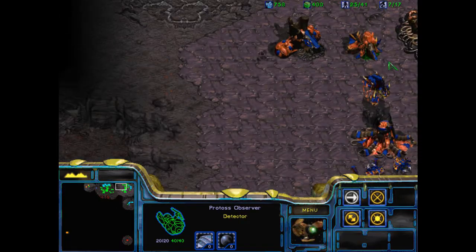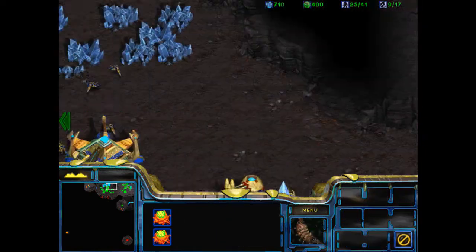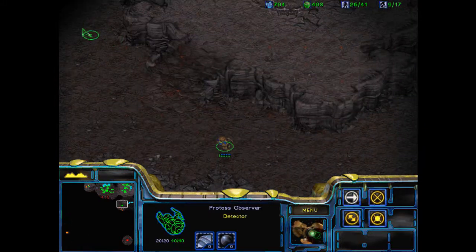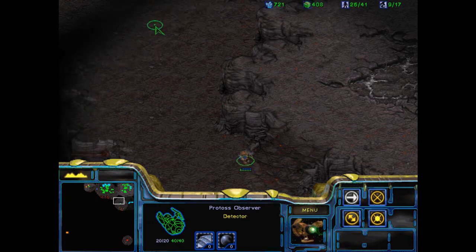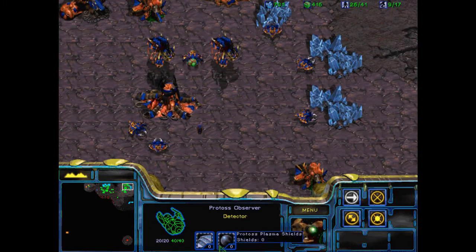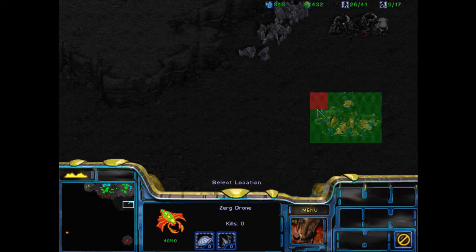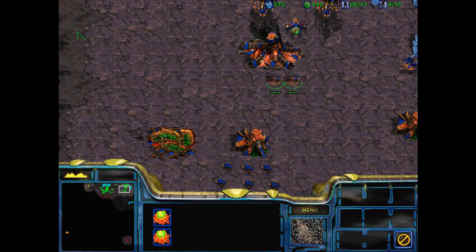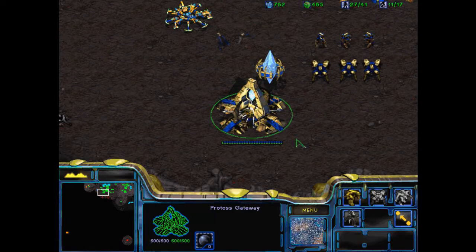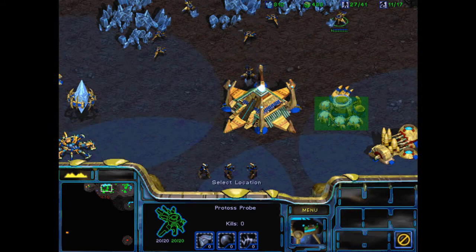Let us scout with our observer to try and find a place where one can get to that expansion point. Come on, my little observer. There was a Vespene Geyser there as well — right, good. There's the ramp. So let's look at the other one. Gas. Get down here. Building a hatchery. Managing two bases at once is going to stretch my very limited competence. Can we build the Templar Archives? No. We need a Cybernetics Core first.